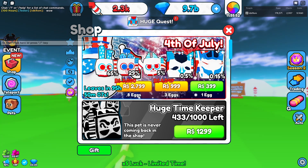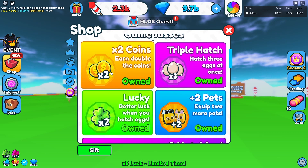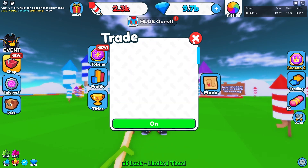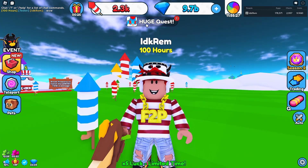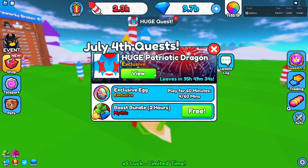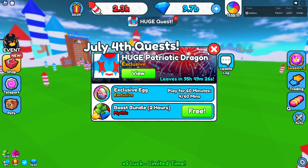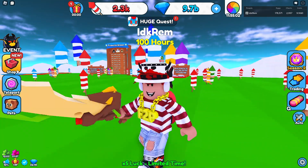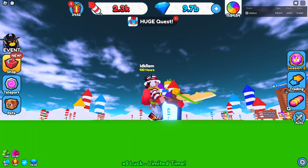For the exclusive egg, you got 3 USA pets and 2 huges, which is pretty nice, and times 8 hatch is 50% off. Now for the huge pet quests — you can get a free 2-hour boost bundle, and you can get the huge patriotic dragon. You need to stay in game for 2 hours, break 500 fireworks, and hatch 10,000 eggs. It's similar to the huge beach cat quest, so it isn't that hard — easier than the chaos dragon, and it is exclusive rarity.